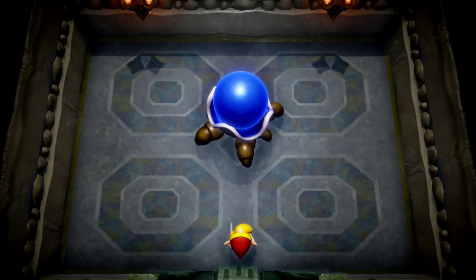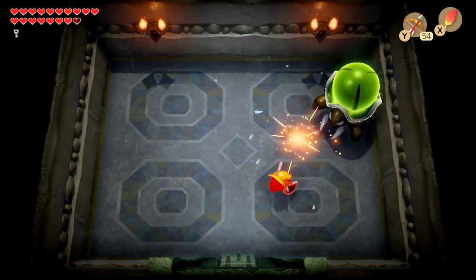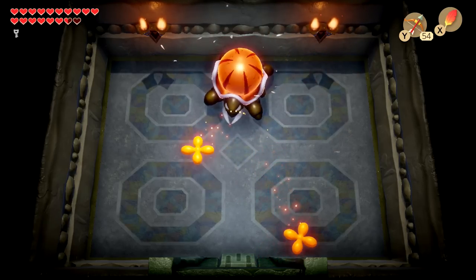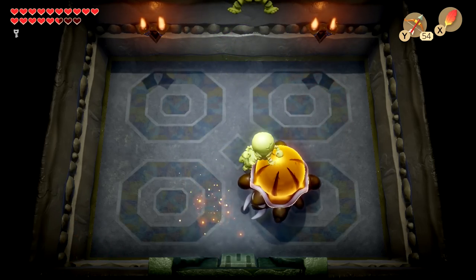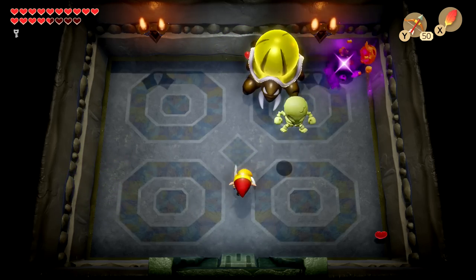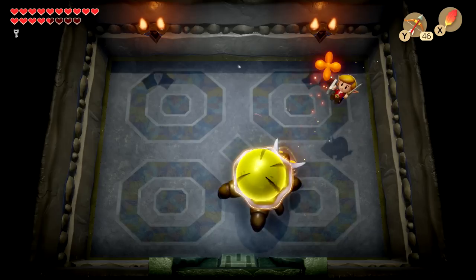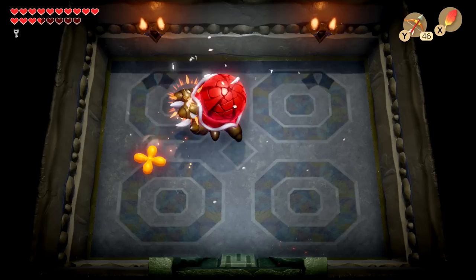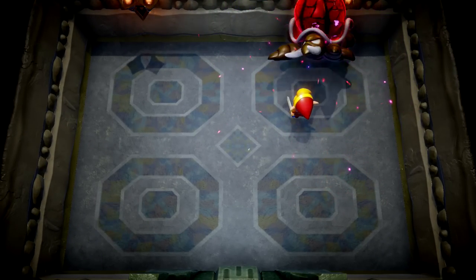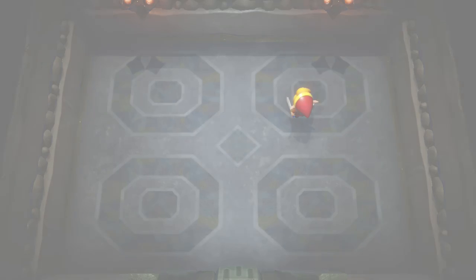We face the beetle-type boss. It's a tough fight — he keeps healing and it's hard to reach him at the right angle. We need to jump over his charging attacks and hit him at the right moment. After struggling for a while we finally get the pattern right and defeat him. Fill Up Your Hearts is cleared! We wonder what reward we'll get — a heart piece would be very fitting for a challenge called Fill Up Your Hearts.